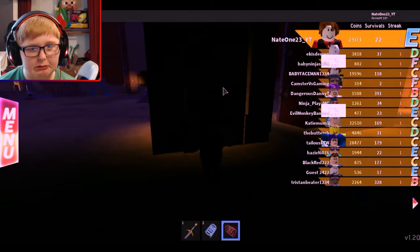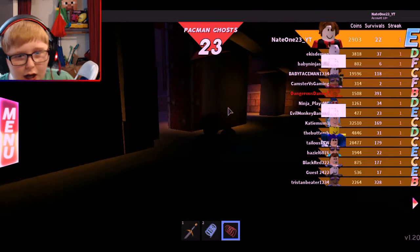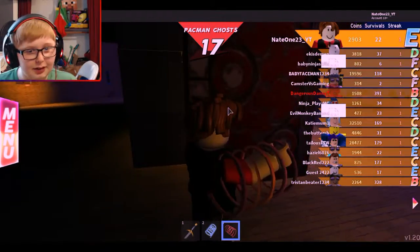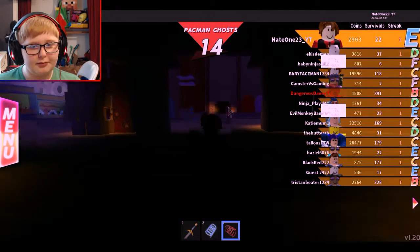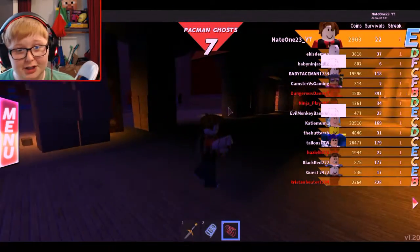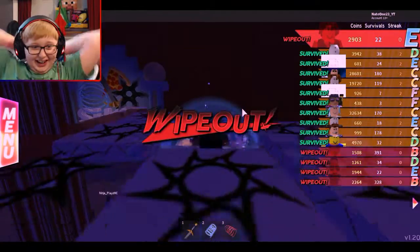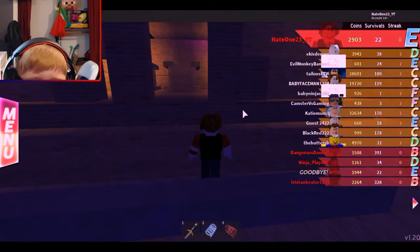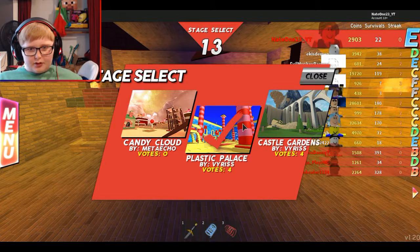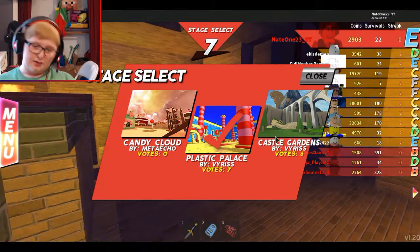Pac-Man ghost — I'm staying here. Oh no, it's Blinky, Inky, Pinky, and Clyde. Oh, Blinky, Inky, Pinky, and Clyde. Oh my gosh, what the heck — no no no no, oh gosh. Last second life out — are you kidding me? Oh! Let's do Plastic Palace. Oh man, that was crazy.